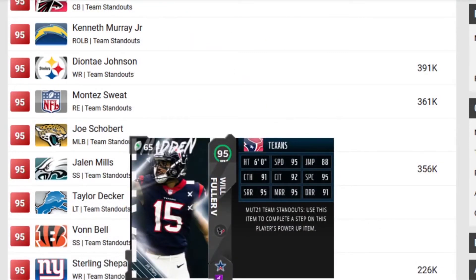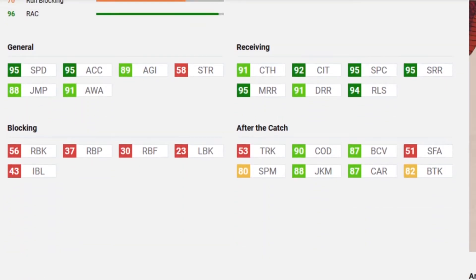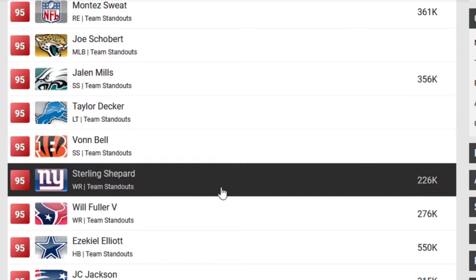Will Fuller — I won't spend too much time on this one because we did see him yesterday. Just real quick, this is a good card, very good route runner, very good speed — a good fast deep threat wide receiver for the Texans.